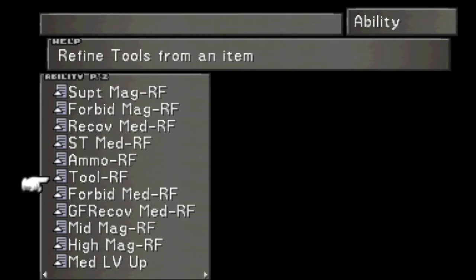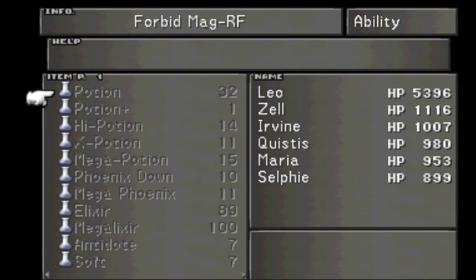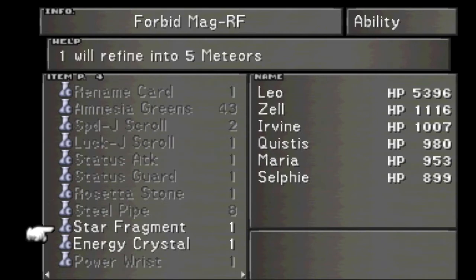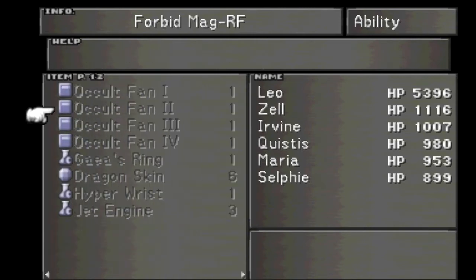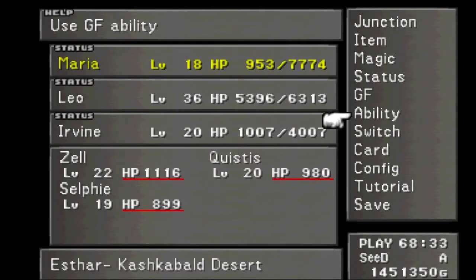Those will all help you with the stats if you're having trouble with them. Let's take a look at Forbidden Magic Refine, which is going to be a lot better. We get Meteor, we get Ultima — more Meteors, more Ultimas. I think those are the only two things we can get, but they're still worth it. Meteors and Ultimas are always worth the trouble.